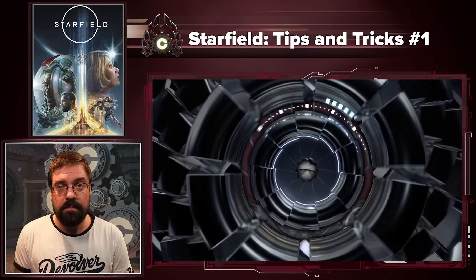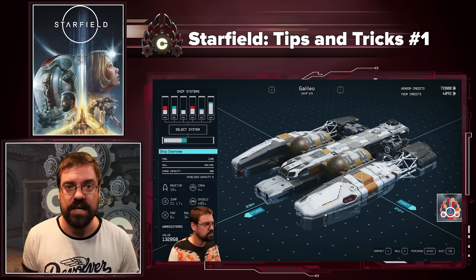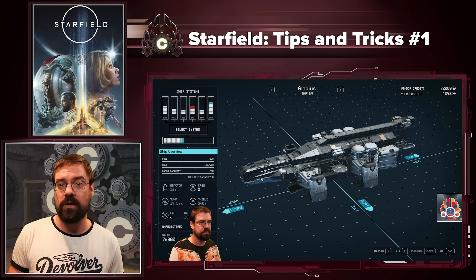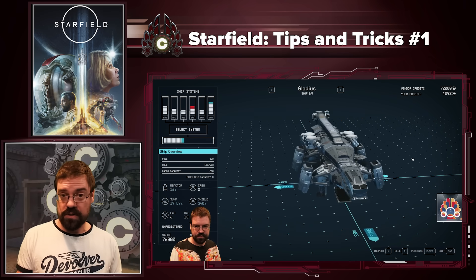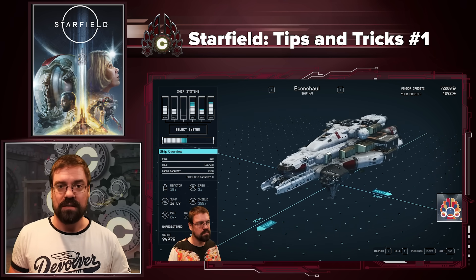Tip five: ship parts level with you. As you gain levels, make sure to be checking the ship vendors frequently, because you may be able to get better reactors, better speed, better weapons, and better all sorts of things, as some parts only unlock as you are leveling your character.